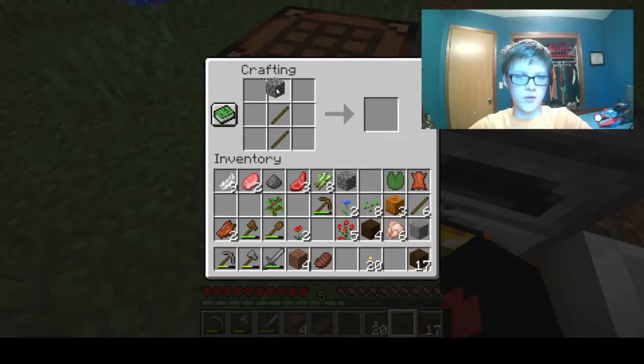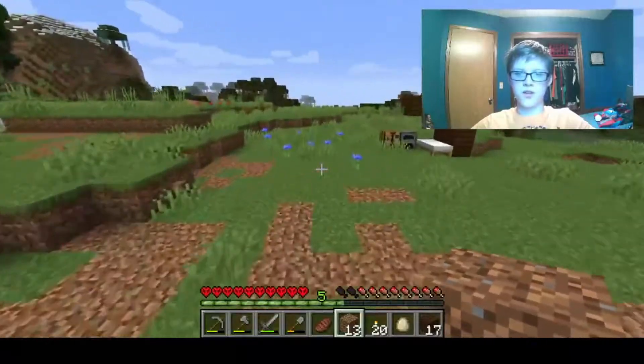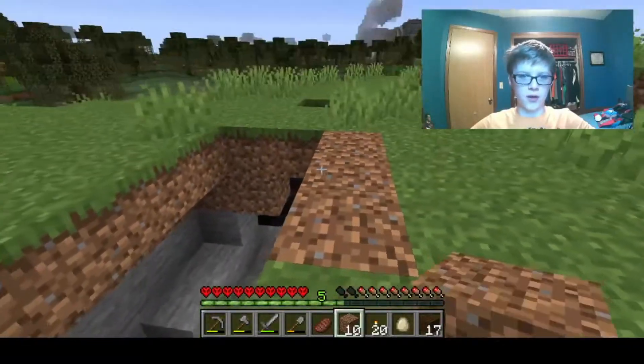We need to make a stone shovel — we don't even have any sticks. We need to make some. Why do we have two different stacks of cobblestone? Let's get some more dirt. Do you smell that guys? It's the smell of holes being covered.